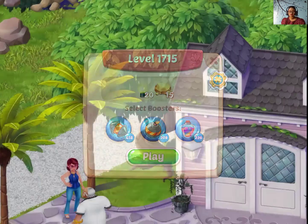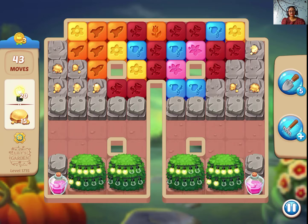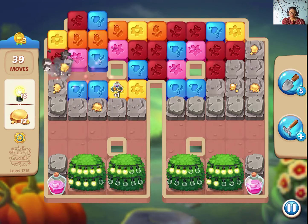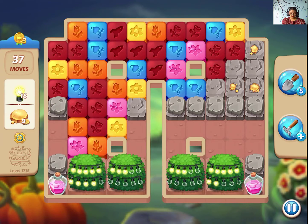Hi guys, welcome! Let's play level 1715 on 3D's Garden with gold nuggets and light bulbs. I can see two potion boosters — let's see if we can match them with any other booster. That's my strategy.